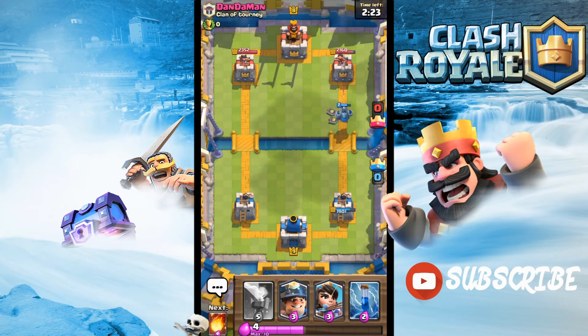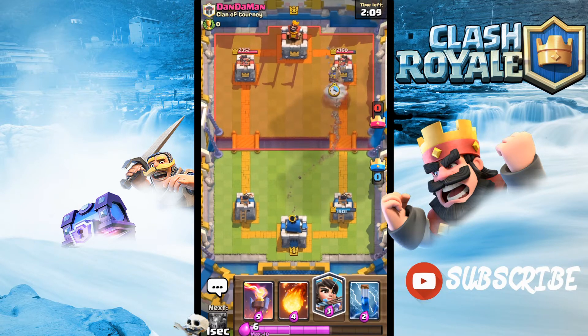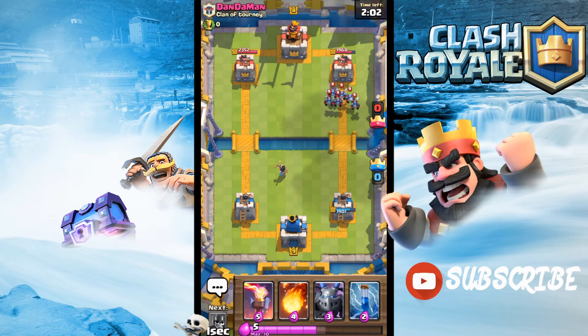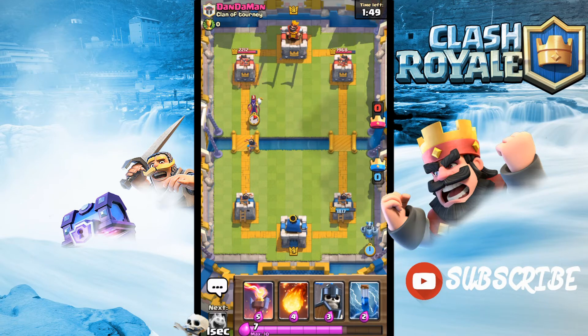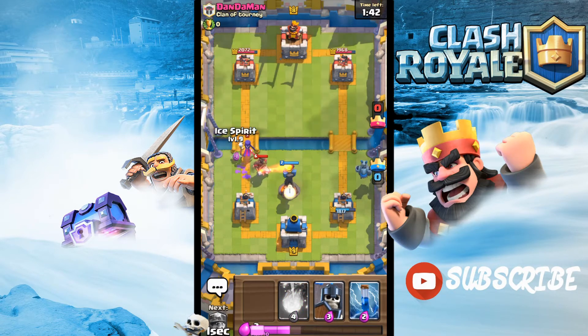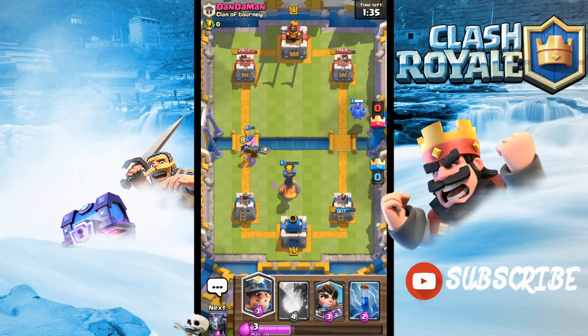We're in a slight disadvantage right here — our tower is down to 1900 and he's in the lead currently. But we're gonna be coming back really soon. Let's place a Miner and use a Princess to counter his Minion Horde. The Princess does very well against Minion Hordes — it's just gonna wreck that in half. There goes the Minion Horde. I'm not too sure what this guy's gonna be doing. He's placing a Witch there — I think that's just to lure my Inferno Tower, but no worries. His push is annihilated.